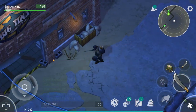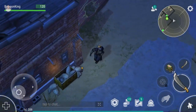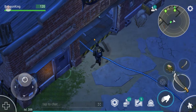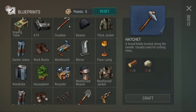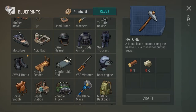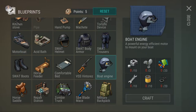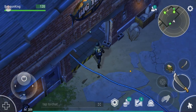Over here is where you will be able to learn the boat and the engine blueprint. As soon as you get here and learn the blueprint, go into your blueprints, look for the boat on your left-hand side, learn that, and then over here learn the boat engine as well — it's one point each. Then you should be golden.